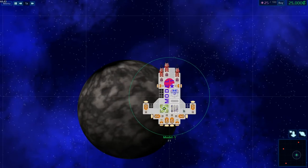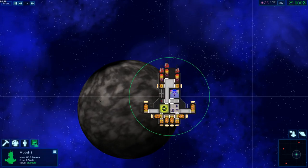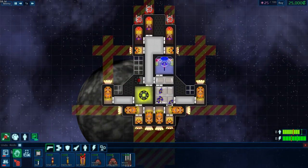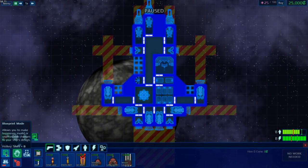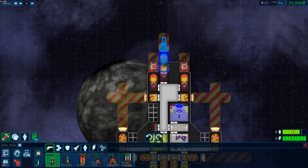So you might have noticed Bounty Hunter mode said 'learn how to play.' It's not actually — well, it gives you tutorials when you play it for the first time, but if you already know how to play, it doesn't. So this is the build mode. There's also blueprint mode, which means things you add don't cost money until after you exit blueprint mode.